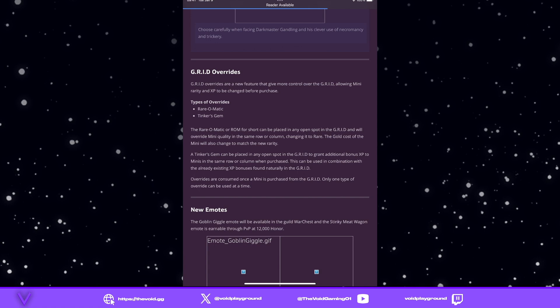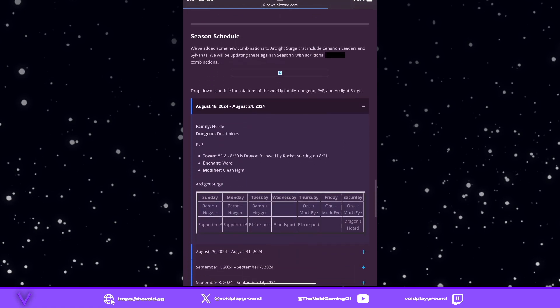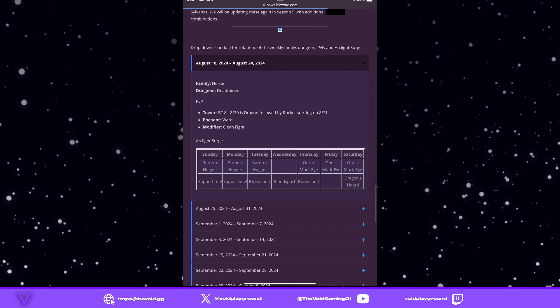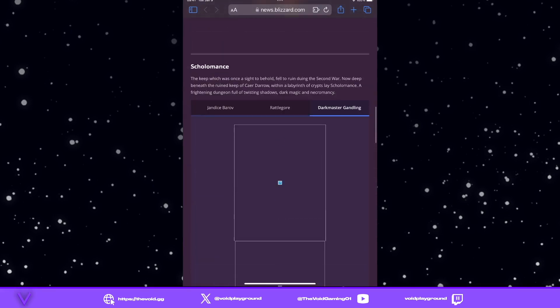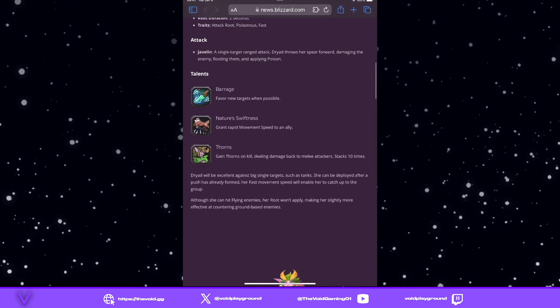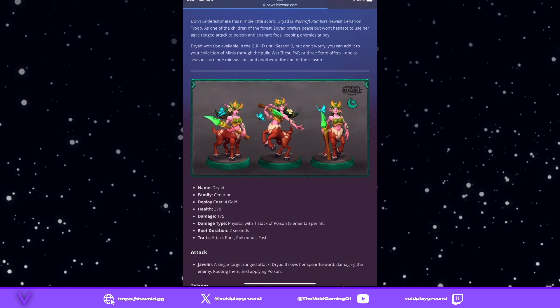Overall, I'm pretty cool with it. We get some new grid items and new emotes. As far as the state of the game is concerned, we're in a good place with the new Cenarion minis, but it's kind of hard to keep up the momentum each month — it's hard to have those massive seasons and keep that momentum going.